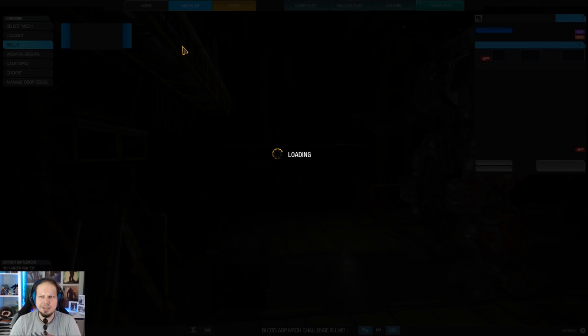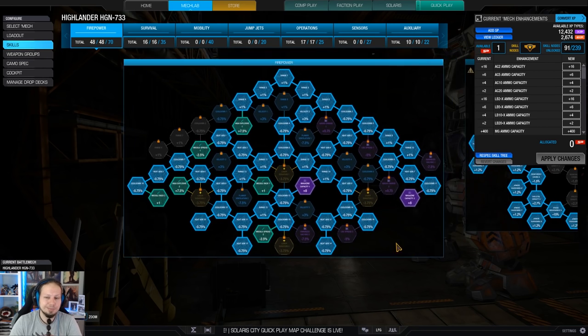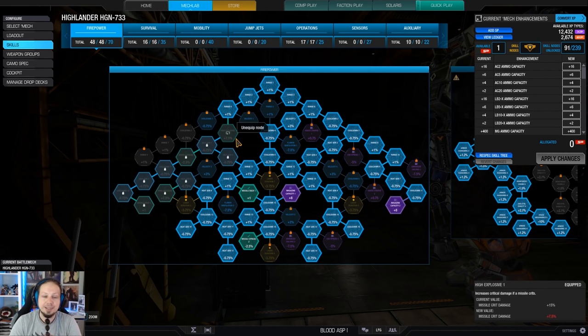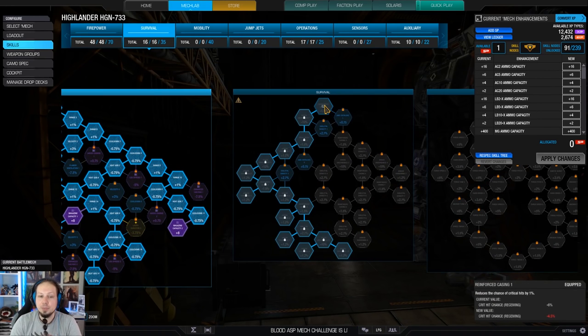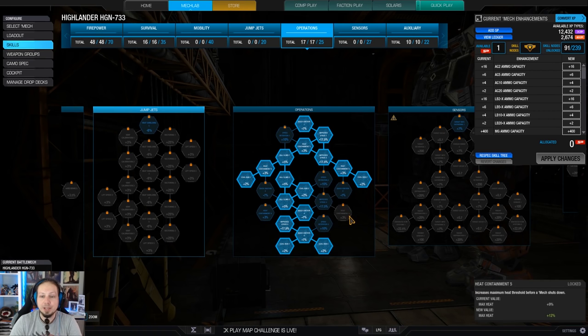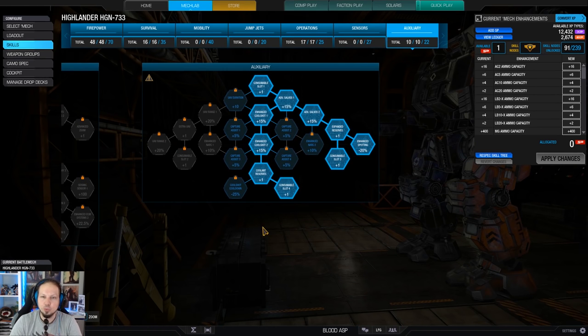The skill build is as straightforward as it can be — maximizing firepower. I went for heat management, cooldown, magazine capacity, missile rack on top of missile spread, and high explosive nodes. We also have the armor quirks amplified with skills on the left side, and cool run to keep the mech cold.